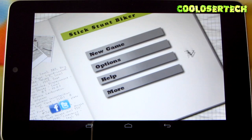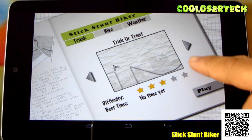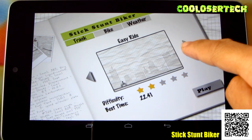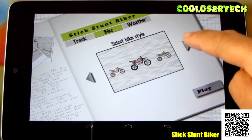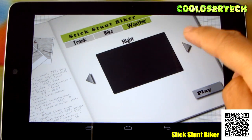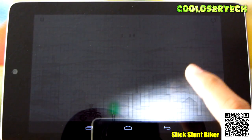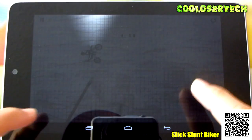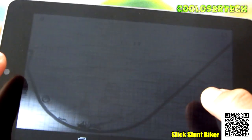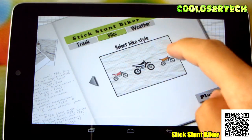Next up we have Stick Stunt Biker. You will see the stars right there — these are levels that keep getting harder. There's a whole bunch of different level tracks. Choose your color of bike. Weather — what kind of weather condition do you want? Let's try night. Touching on the right side of the screen makes it go. I do have to hold the screen — maybe nighttime wasn't the best idea. Sunny — let's do it.